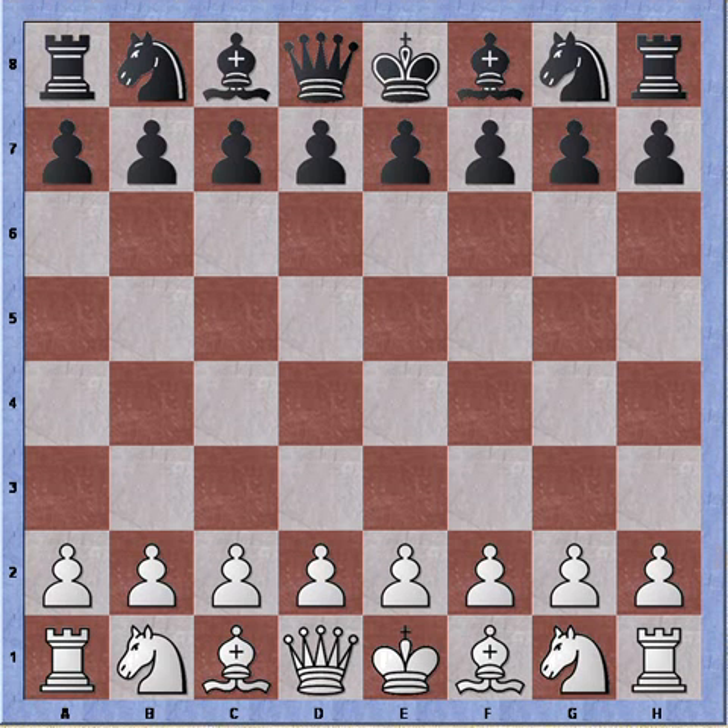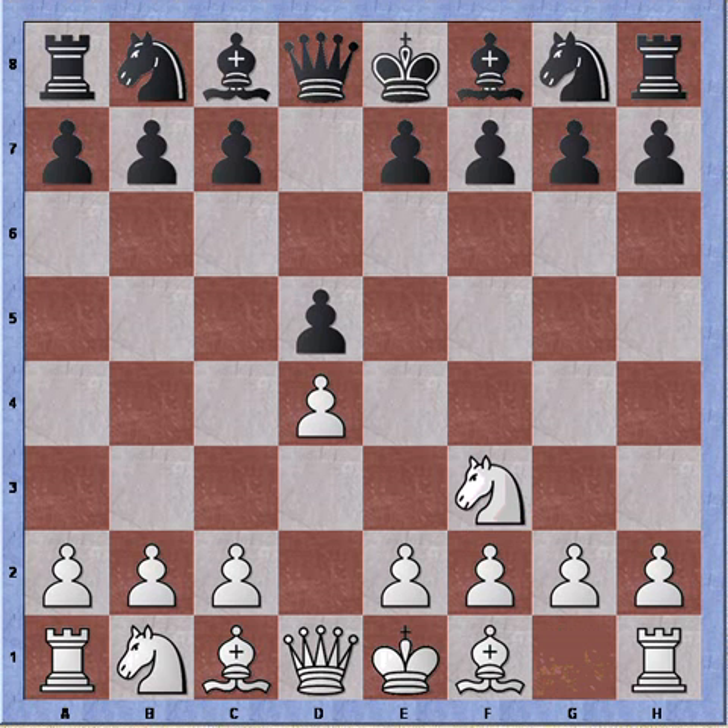This is a blitz game. I'm playing white and I'm trying something new. I play d4, no surprises there, then d5, Nf3, and c6. Now I'm playing e4 and the game is transposing to the Ulysses Gambit of the Caro-Kann Defense.